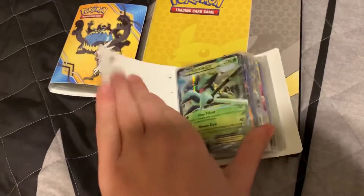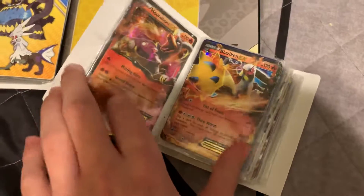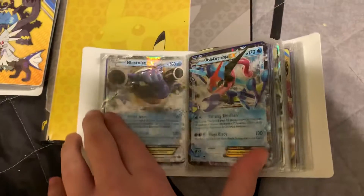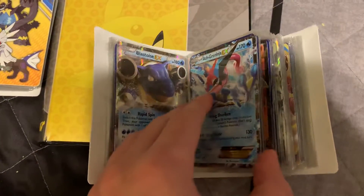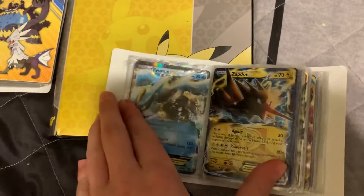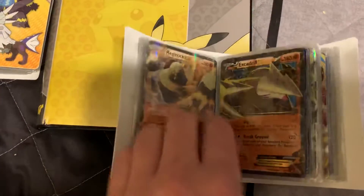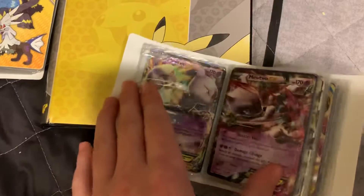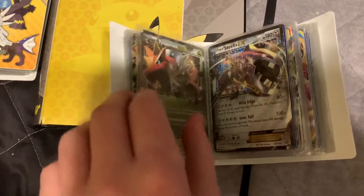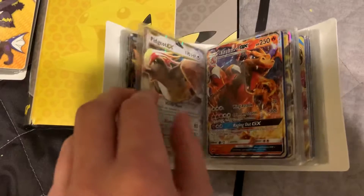Starting with the first one — we got Sceptile EX. This vinyl has your average EXes; like EXes and GXes, not the full art or secret rares, just your typical average EXes and GXes. I've also sorted these out from EX to GX to BREAK GX tag teams — I just organized it.